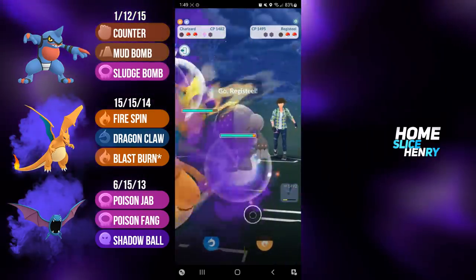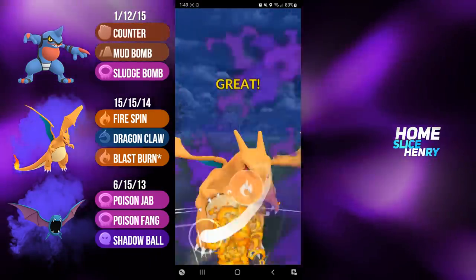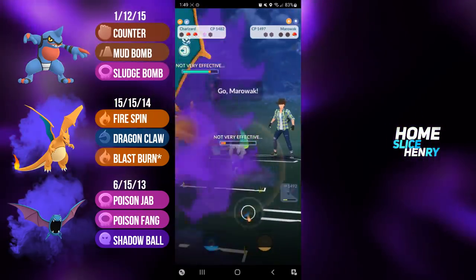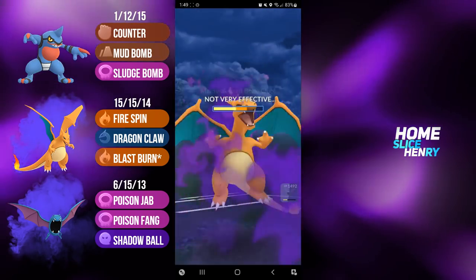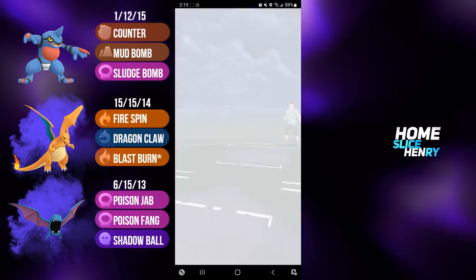In comes Charizard, and in the back is Registeel. And this Registeel is not going to appreciate the Blast Burn. Blast Burn one-shotting the Registeel. And back in comes the Alolan Marowak. I believe this is only enough for a Bone Club. We are saving our shield. Bone Club not nearly enough to KO, and that is a good game.